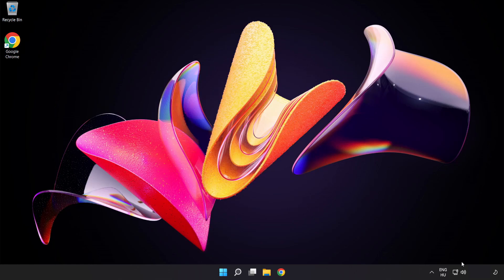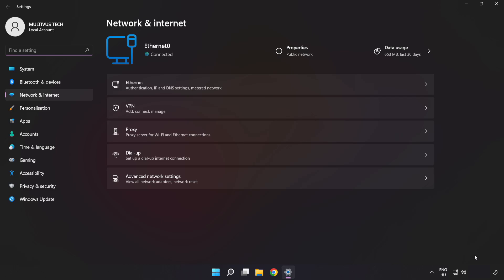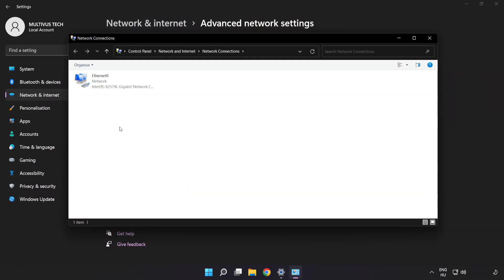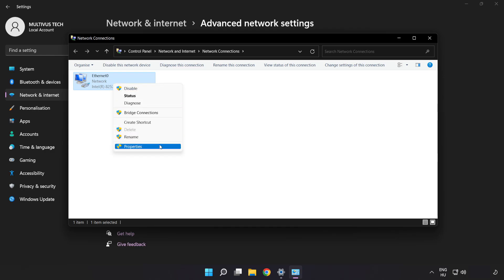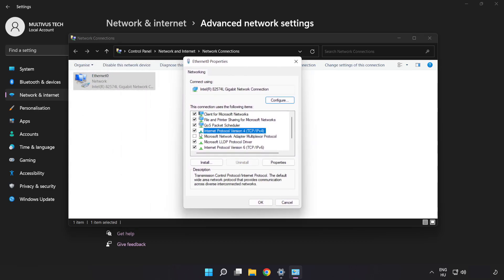Right-click Ethernet and open Network and Internet Settings. Click Advanced Network Settings. Click More Network Adapter Options. Right-click your network and click Properties. Click Internet Protocol Version 4 and click Properties.